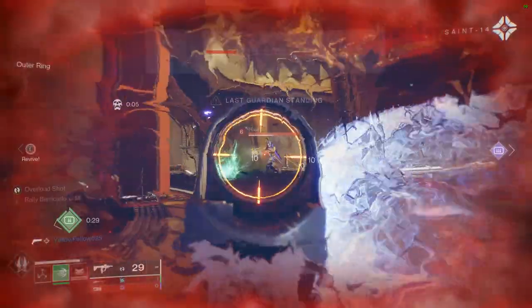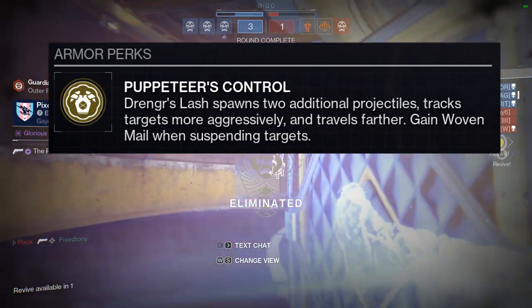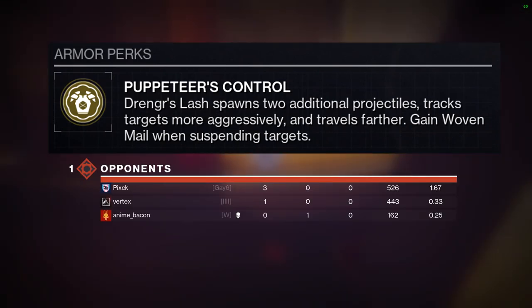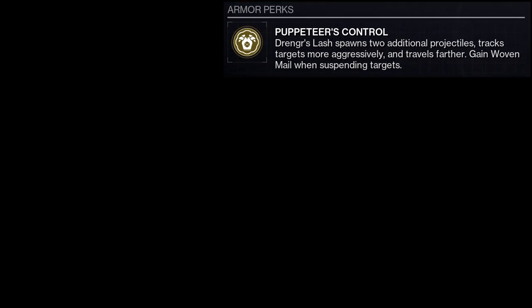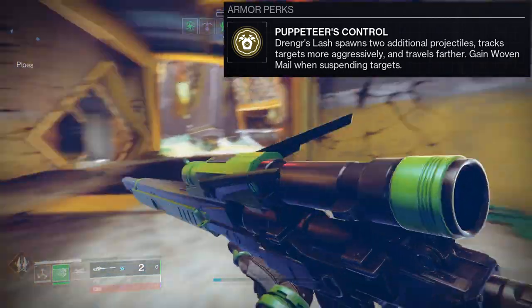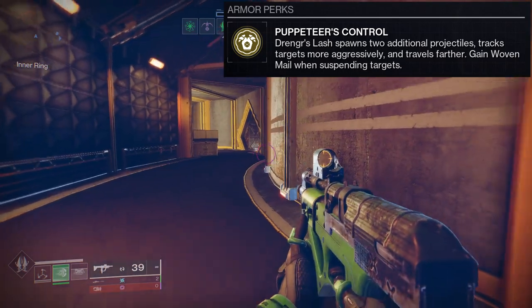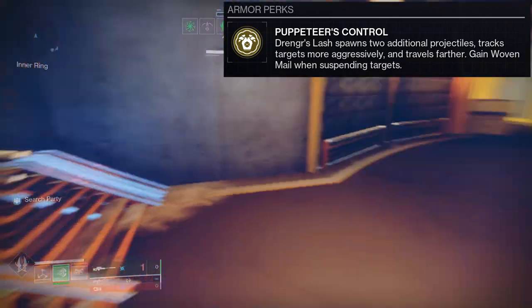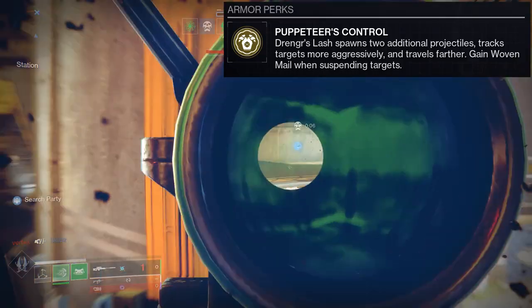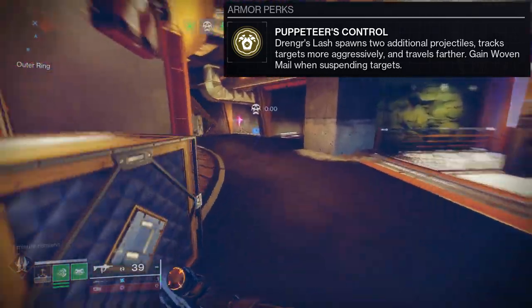The armor perk is called Puppeteer's Control. Drengr's Lash spawns two additional projectiles, tracks targets more aggressively, and travels further. You also gain Woven Mail when you suspend targets. I just wish Hunters had gotten something like this — Titans get Woven Mail when suspending targets, while Hunters just get one from using their grenade.